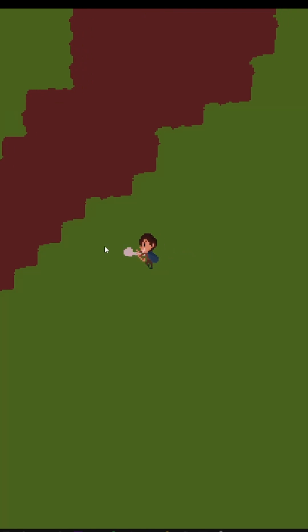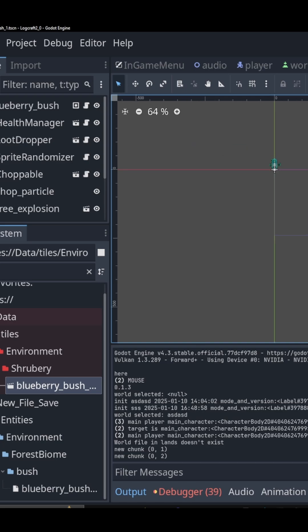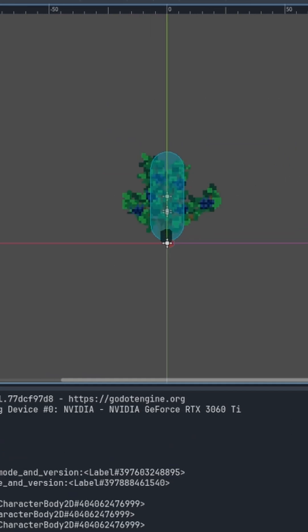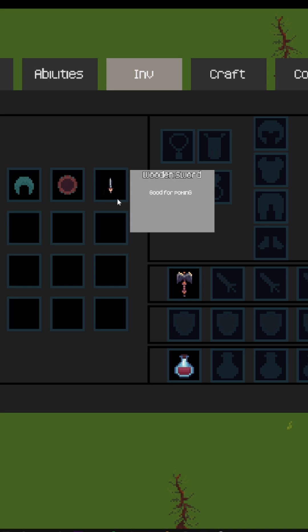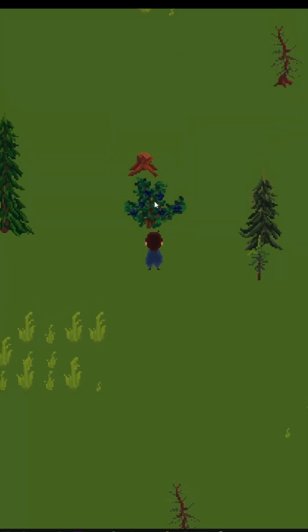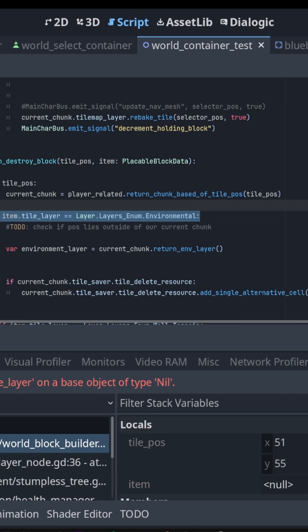I did some basic animations for the punch as well. I don't think we can get away with making the punch follow the mouse. I also drew some bushes, but currently you cannot get the blueberries — you can only harvest them. I added an axe so the chopping works, but it crashes, which I need to fix.